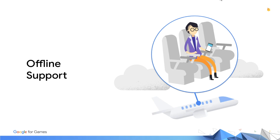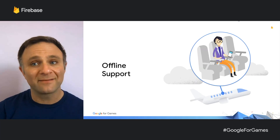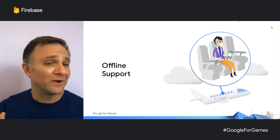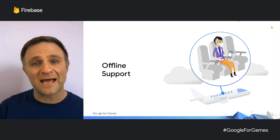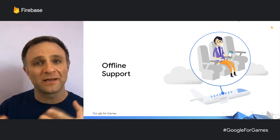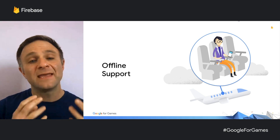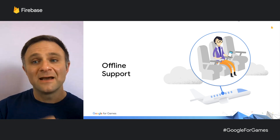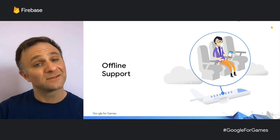Cloud Firestore has robust offline support built into all client libraries. The SDKs automatically cache your data as you grab it from the server. If your user hops onto an airplane and turns on airplane mode, they still have access to all cached data and can keep playing your game. Any writes your players make get queued up on the device, and as soon as the user goes back online, they're delivered to the database in the order they were recorded — none of their gameplay session data gets lost.